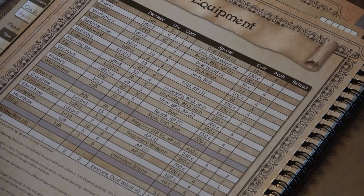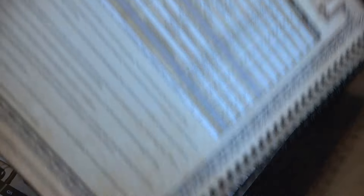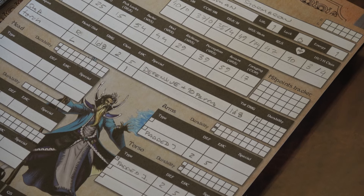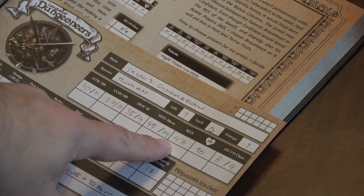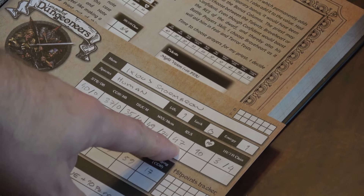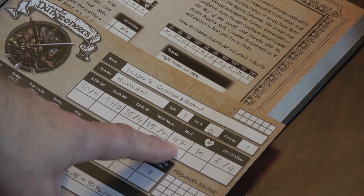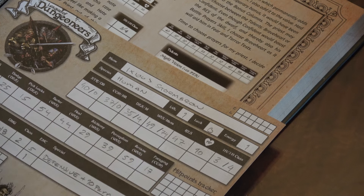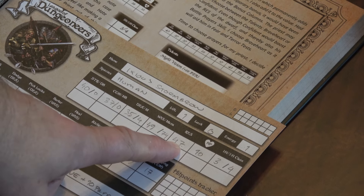The second thing to add is party morale. Once you've created all your characters, calculate party morale: take each hero's resolve, divide by 10, round down, and add them together. Our wizard Ixius has resolve 47, so 47 divided by 10 is 4.7, rounded down to 4 — he contributes 4 points to party morale. If each of four heroes contributed 4, party morale would be 16.